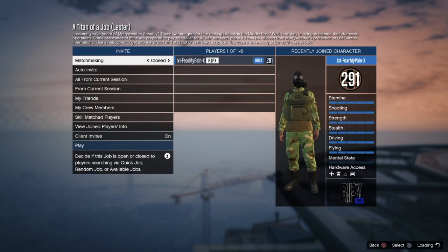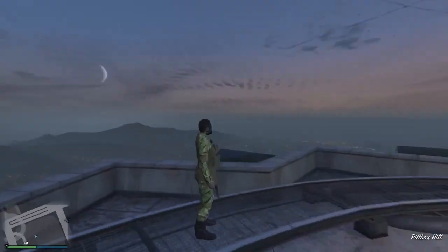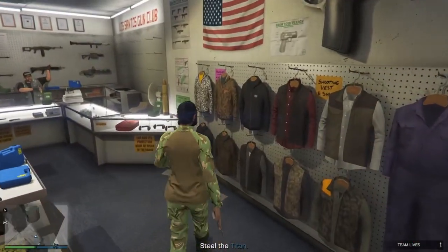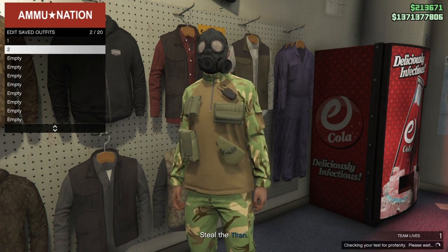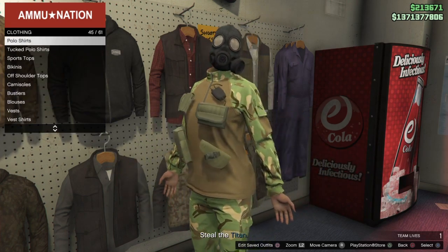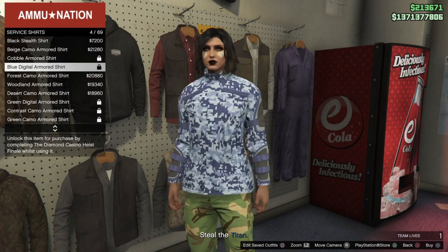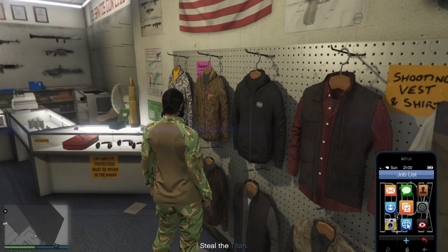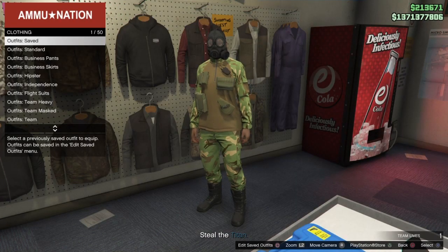If it's still not working you can try closing your application and redoing it in a new session, but just make sure your outfit has saved before going into any mission. Start up a Rockstar created job — start up a Titan of a job, which you can do completely solo. When you spawn in you should have the chemical mask on. If you've got the black baggy hood on instead, redo the save step. Head to Ammu-Nation — you can see the utility vest glitched away — and re-save that over slot two.